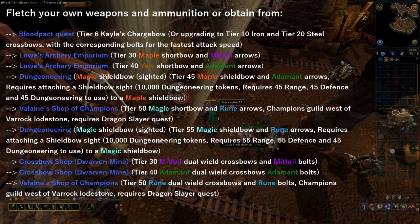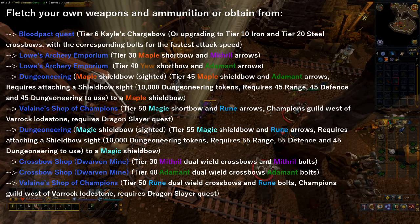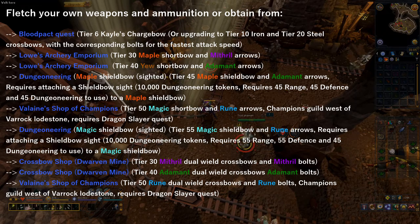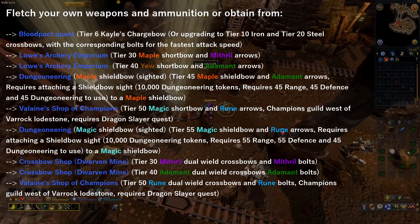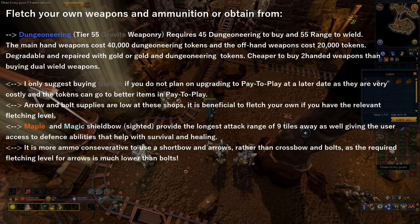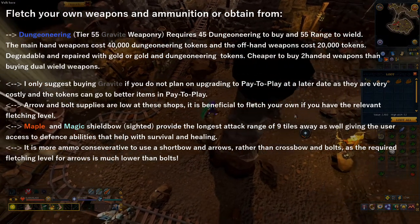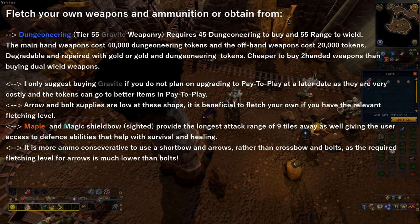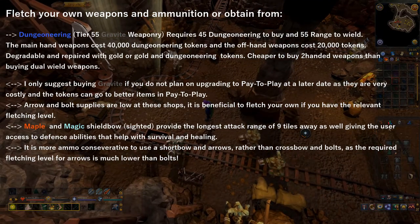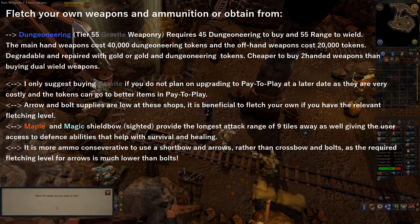You can also pick up crossbows in free-to-play by heading into the crossbow shop located in the Dwarven Mine in Falador, which sells T30 and T40 crossbows and bolts. If you have Dragon Slayer completed, you can head over to Valaine's Shop of Champions and pick up tier 50 rune crossbows and bolts. In regards to Dungeoneering, you can pick up tier 55 Gravite weaponry, which requires 45 Dungeoneering to buy and 55 range to wield. It costs 40,000 tokens for a two-handed weapon and 60,000 tokens for a main hand and off hand. I only suggest upgrading to Gravite if you don't plan on going pay-to-play in the future.